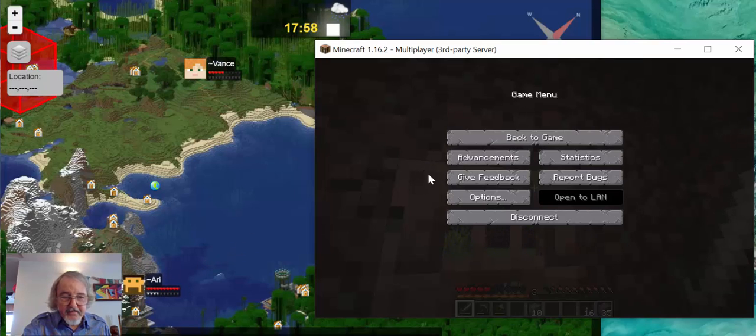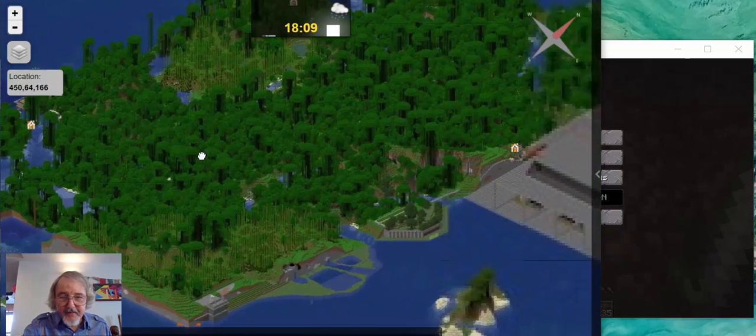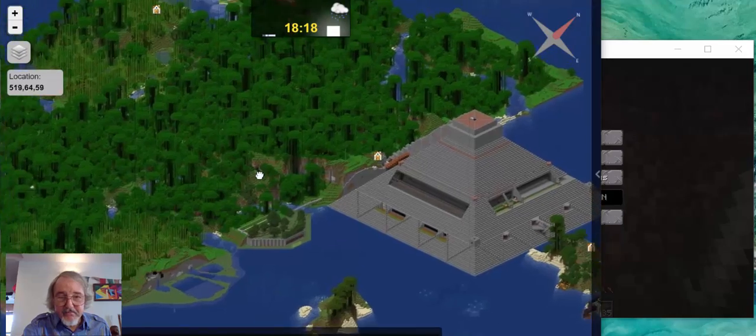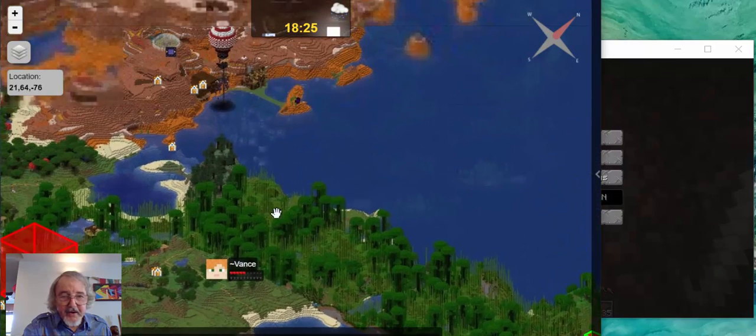I think he's a developer on our map. He's been making some very nice builds in this area. Over here, Dakota Redstone is another developer and he has made this amazing pyramid, which we can visit. Ari's builds are up in this area - he made this balloon up here.